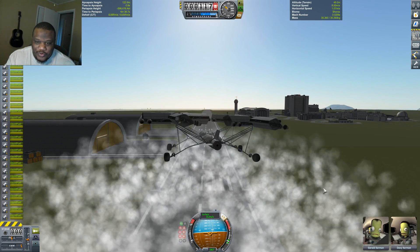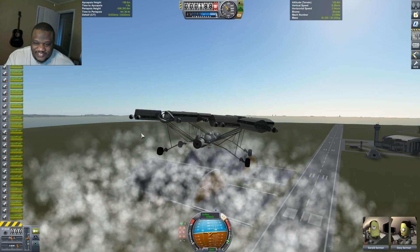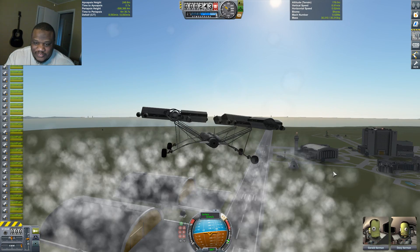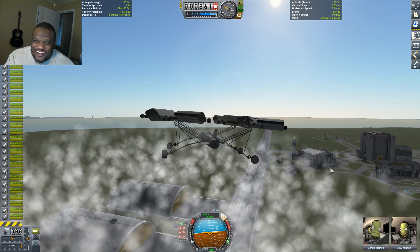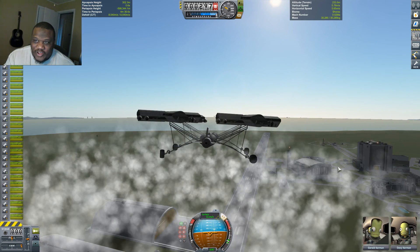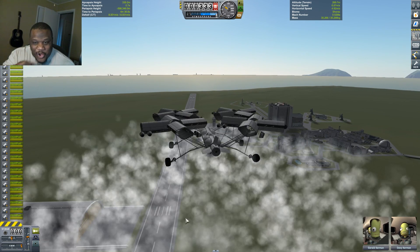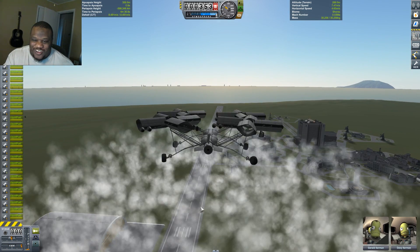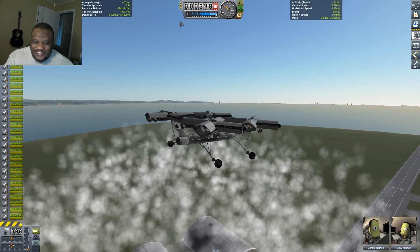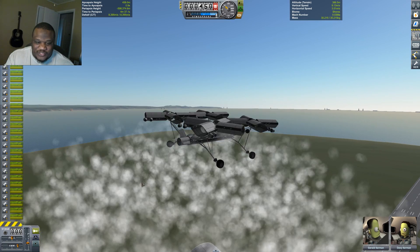Whoa. Well, that throws things off a little bit. We got a little control — but not what I was hoping for. There we go, we got a little bit back. So we have our vertical speed nice and steady and we actually are controlling our direction now. As a viable chopper, it's not pretty, but it can work. Holy crap. I am absolutely amazed right now because this is like when you do something and you don't expect it to work, and all of a sudden it works, and all you can do is sit back and look at what you've made and go, 'Oh well, that's a hoot. That's a thing.'